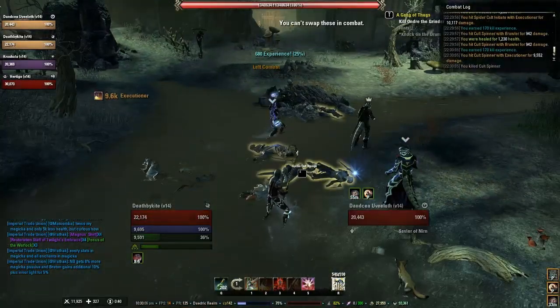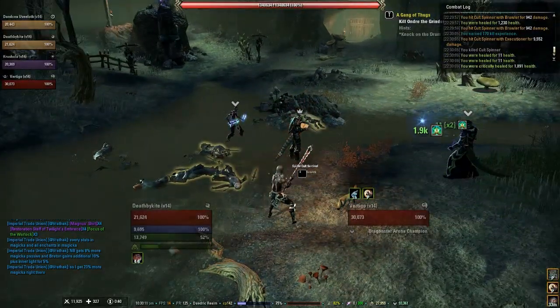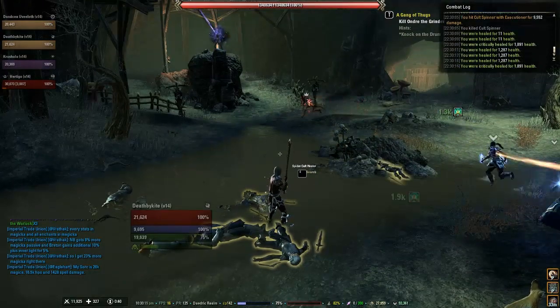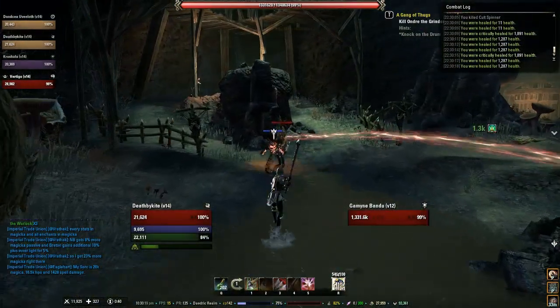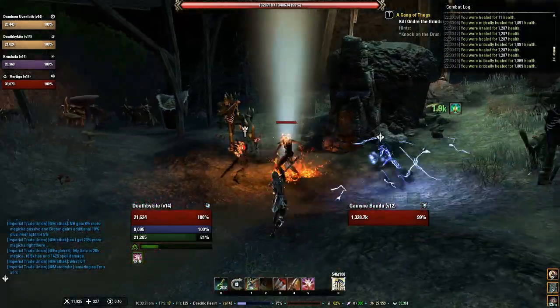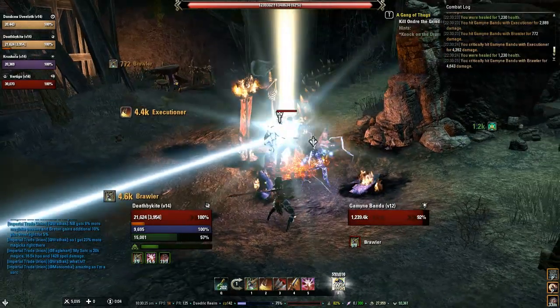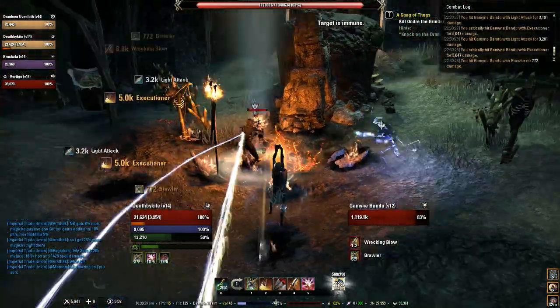Now before the fight starts, you can see that I quickly slot critical charge on my bar. This is important because you're going to want to cancel out one of her mechanics with a charge. So if any of you in your group has a charging attack, make sure that it is slotted because it's going to come in very useful. If you can, have at least two people in the group with a charge attack before this fight starts.